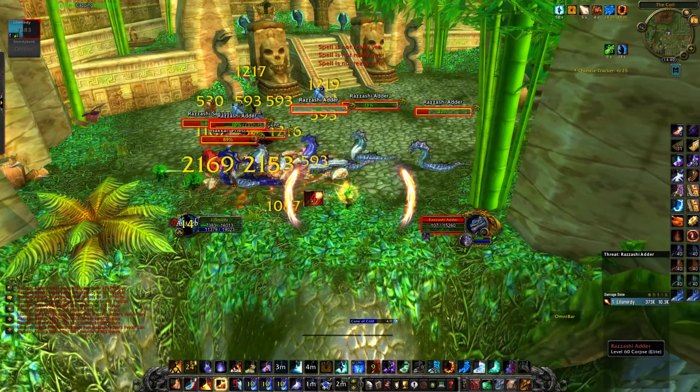Moving on to pull 5. There are 2 axe throwers here. So I hard cast a pyro, scorch, living bomb one, and living bomb the other. I pull a few tigers, and then one axe thrower is dead so I move towards the next one. Dragon's breath, flame strike proc, blast wave, use that proc, and then finish them off. Here I have a few mobs that refuse to get aggro on me, so I just pull them all and finish them off.